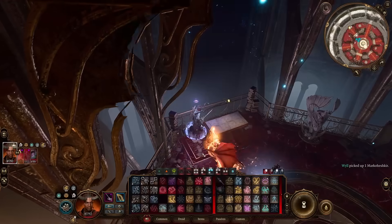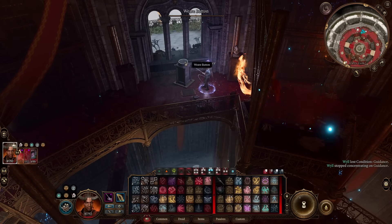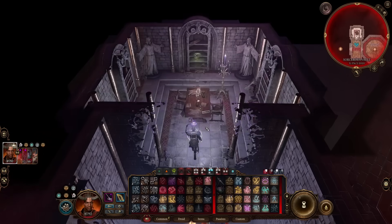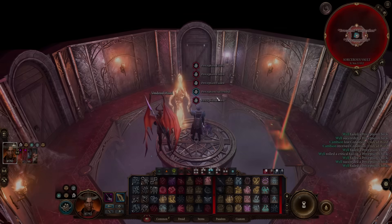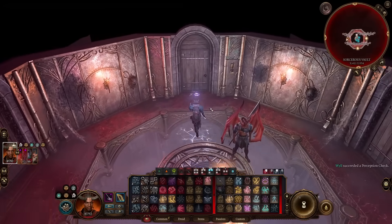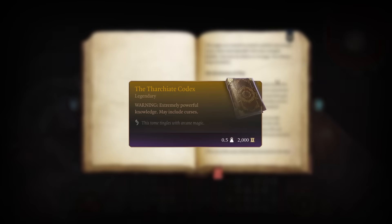At the bottom of the tower we collect Markoheshkir — not for offensive capabilities but just for the fact that it's a free level 6 spell use. The real upgrades are down in the vaults. Just next to the portal there's a hidden room behind a chest with a book. Reading it gives us the Scroll of Bestial Communion, which will be extremely important very shortly. Continuing on to the maze doors, I enter the Silver Hand door, followed by the Evocation door, and finally the Wish door. On the other side is a lever — pulling it opens Elminster's door, and inside we find the Tharkiet Codex.